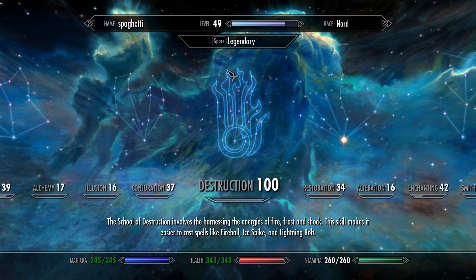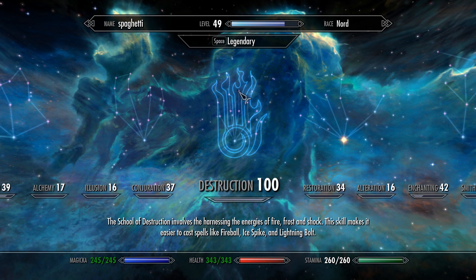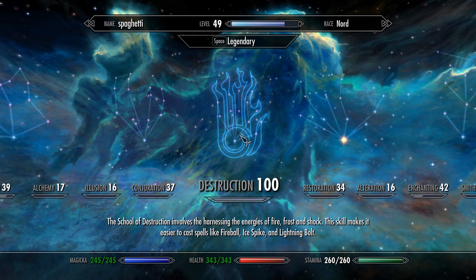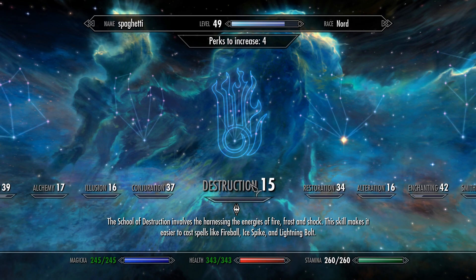All you need to do is press Space to make your skill tree Legendary. What this does is reset it back to level 15 basically, so you can repeat the glitch for more XP. I'll show you the glitch again — Legendary set, it's back to 15 now.